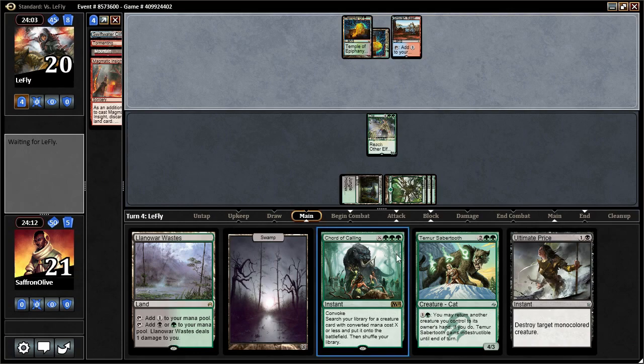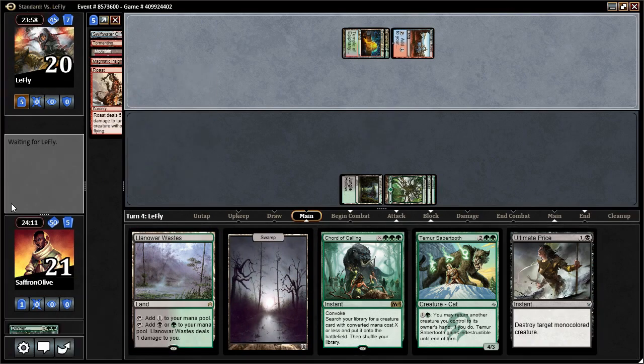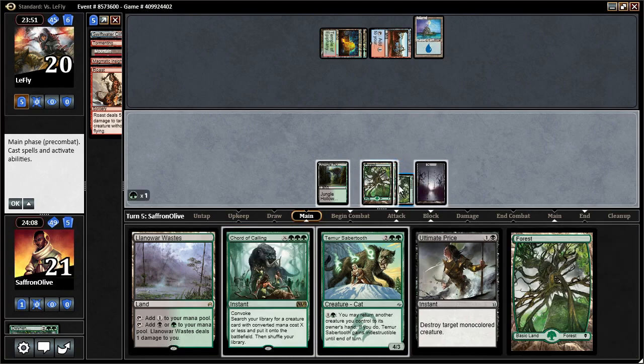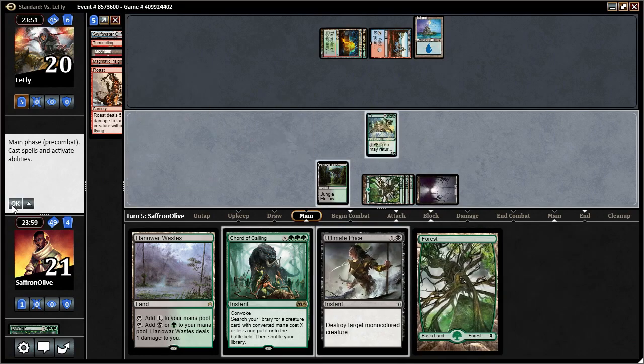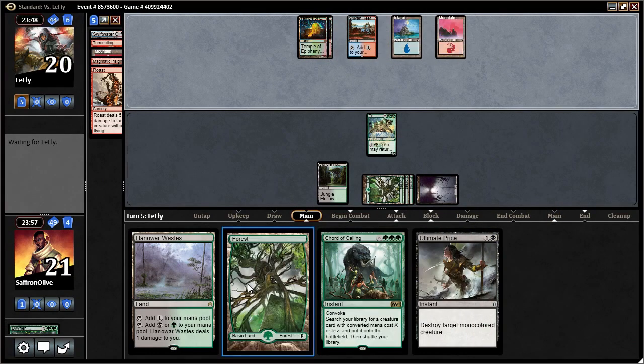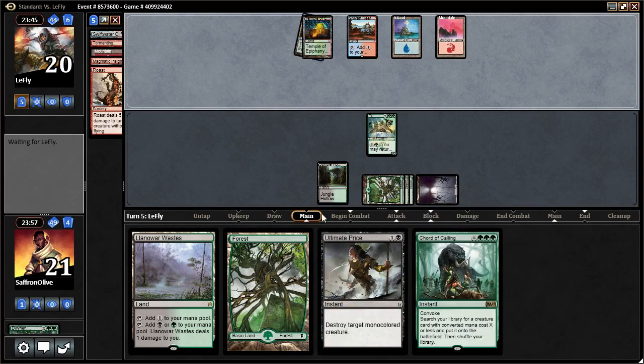Actually, we can Cord into our one main deck Rex Sage to take care of the first Sphinx's Tutelage. Our opponent has Roast — there are only a couple of those in the deck. Oh, we just keep drawing lands. I guess we're going to play Sabertooth, though that is probably wrong. I don't want to do nothing for the turn, and I want to save the Cord.